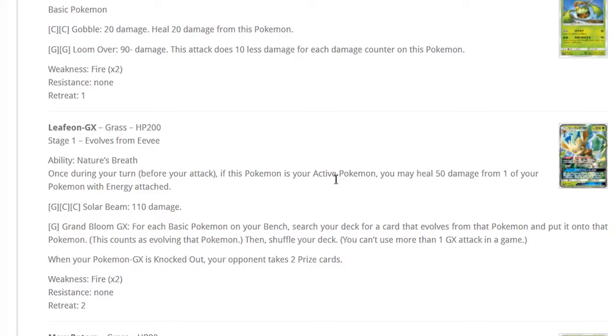With Grand Bloom GX you can evolve a basic to its Stage 1, meaning you can evolve to Dartrix and then to Decidueye the following turn. The issue is if you want to get this GX attack off turn one you need a lot: grass energies, four Eevees, Ultra Balls, Nest Balls, free retreaters, Float Stones, Brigette. You also need a full bench of Pokemon that can abuse Grand Bloom GX.